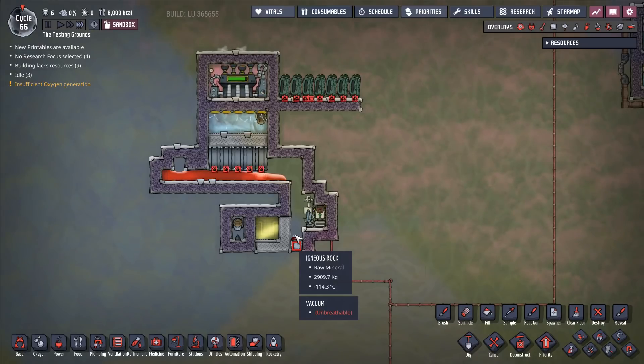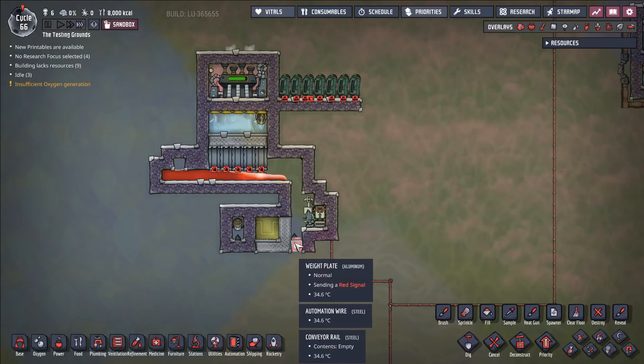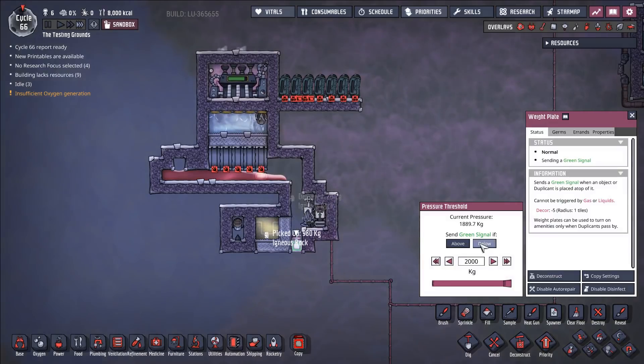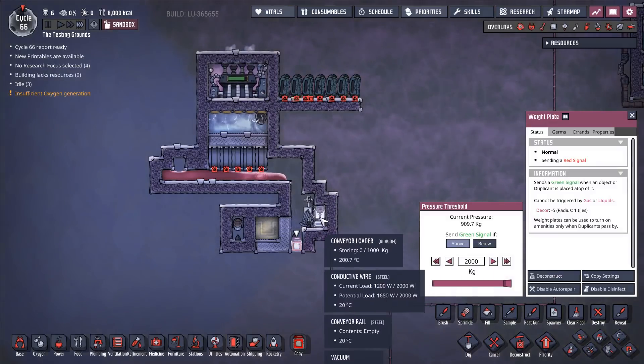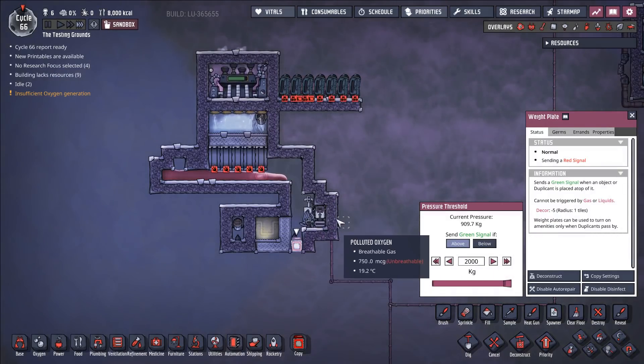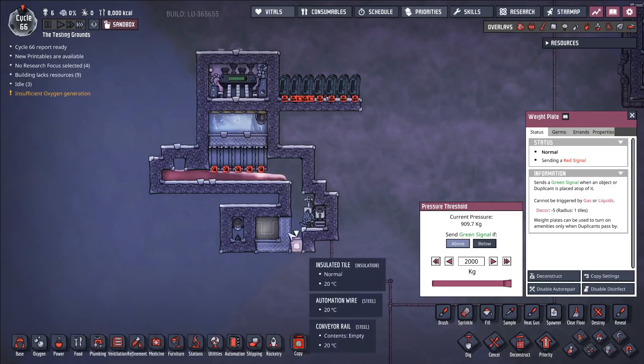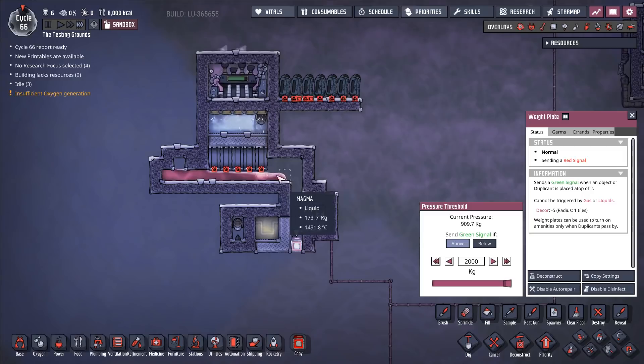And what we can do to make this system even better is we can take this igneous rock, run it through a conveyor loader, and have it run through this system to cool down the very system that is being used to cool off this magma.